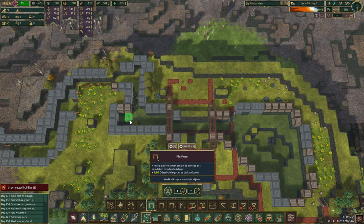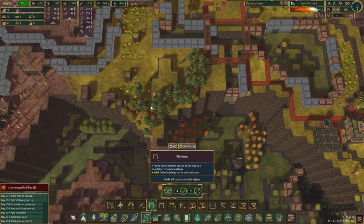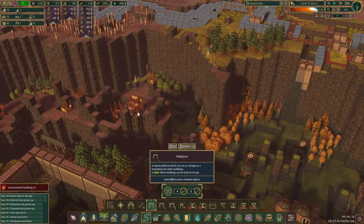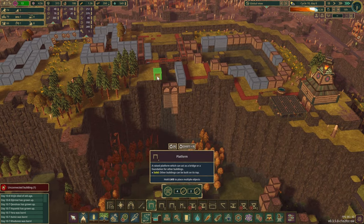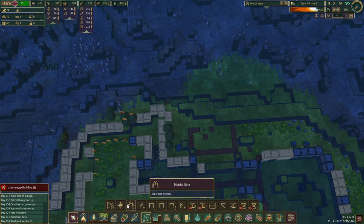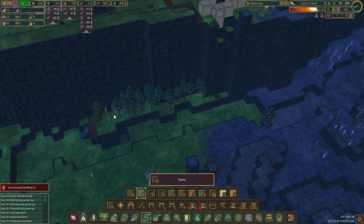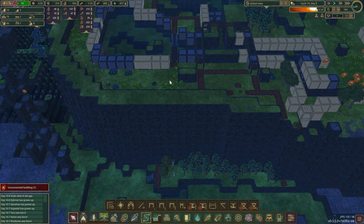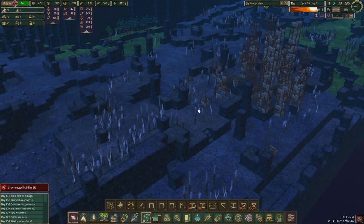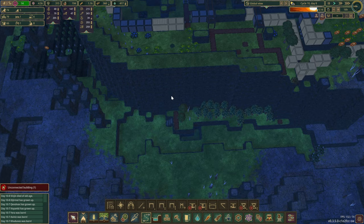What might actually work is if we create our road network mostly above the water, so we still have this screen space in here. With the houses, I know I said we want to do it in the canyon over here — that has not changed, that's still my plan. But I'm trying to figure out what we want to have here. Because it's still early game, let's not worry about it too much. Oh dear — all those trees are going all over the place. I think we have to block them in first.